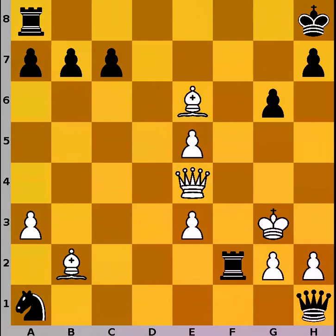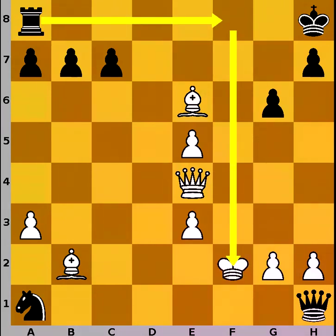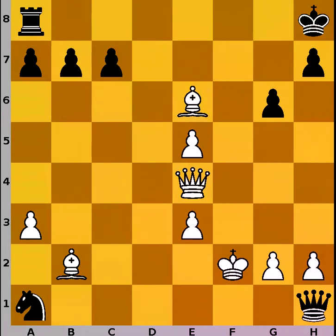So after king to f2, the f-file is open for the other rook, and black could bring the knight into the game at some point. However, the computer says it's still a win for white provided that he would play correctly.